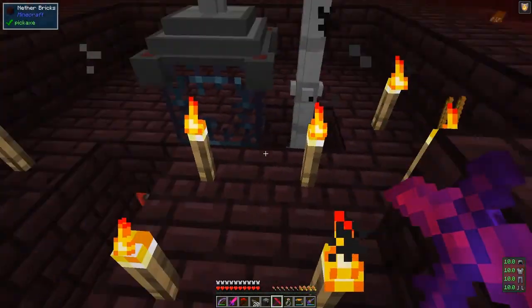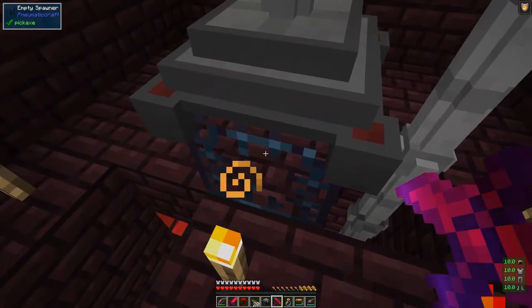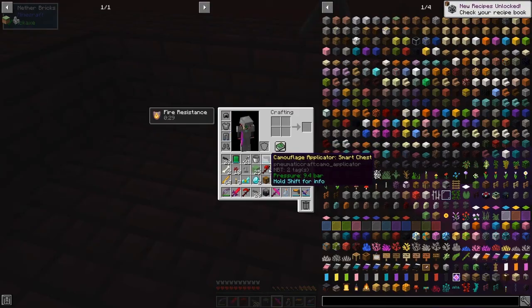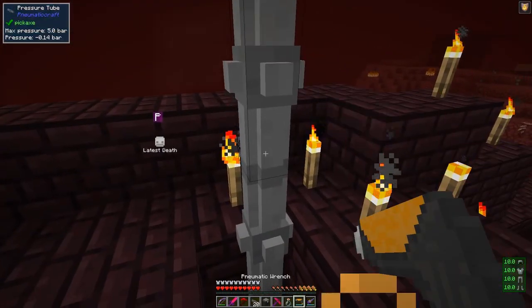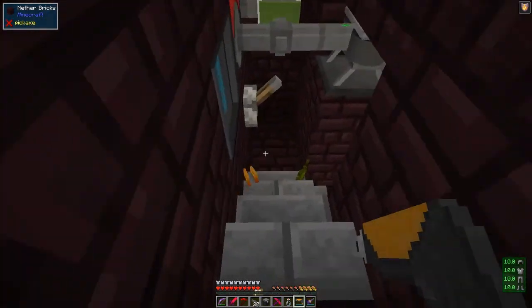So we can actually break this spawner - you can't break the spawner before you've extracted it, but I think we can break it now. Now we have an empty spawner. Of course I've got to turn this off - I forgot to do that. Let's just turn this off and then turn off all of this stuff down here and break it up ready for the next time.